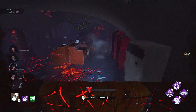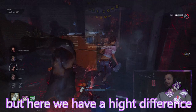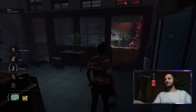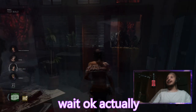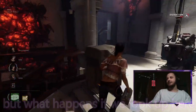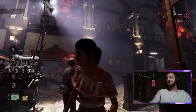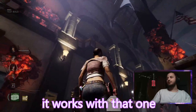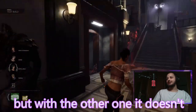That worked now. Okay wait - here we have a height difference, right? What happens if we look at the one up here? There's also one to drop from the height. Oh, in first person you can see it works with that one. It seems like the height difference is what activates it, but with the flat one it doesn't.